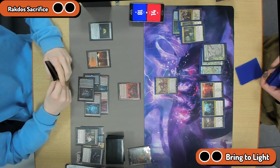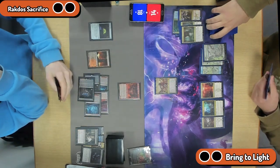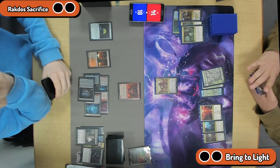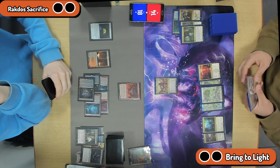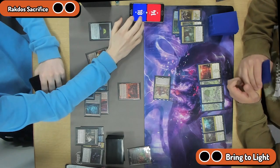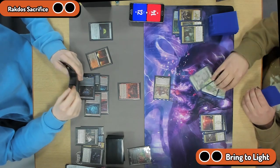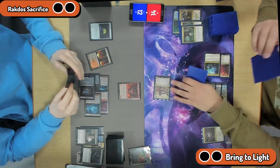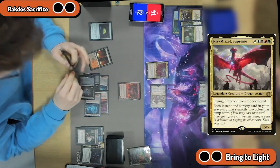They can hit with Hive every turn for the foreseeable future, potentially. But it's just not going to kill Bring to Light fast enough, and they're going to keep getting out more stuff. I guess they've got an Assassin's Trophy for the Hive. Oh, they have. They could Fable-copy the Hive — it's not legendary. Yeah, but if you copy a Man Land it becomes a Land. So it's not activated. Yeah, it's a really funny thing to watch on Arena when your opponent copies an activated Hive and they just get a Land.